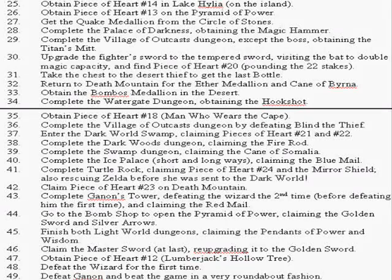We'll beat the thief in the Village of Outcast dungeon. Then we'll either go to the Dark Woods dungeon and get the Fire Rod, or segue briefly into the Dark World Swamp if I feel I don't have enough heart containers, and get Pieces of Heart 21 and 22 there — I might interchange those steps. Once all that's done, we'll go to the Swamp Dungeon, get the Cane of Somaria, and go over to the Ice Palace to get the Blue Mail. Once all six dungeons are done, we'll go to Turtle Rock, get Piece of Heart 24 and the Mirror Shield.